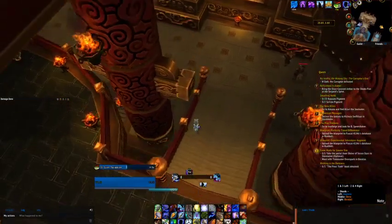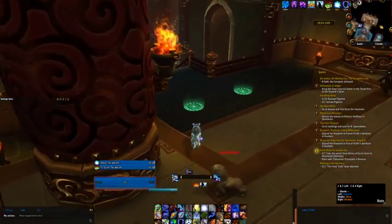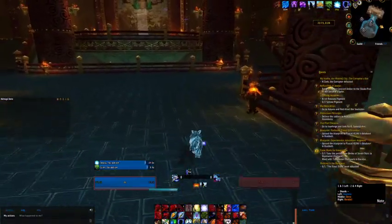I'm going to go down these stairs. If you hug this, you won't pull those two in the corner. This guy you're going to pull, but you've got more runes right here. Easy peasy, lemon squeezy — keep running.